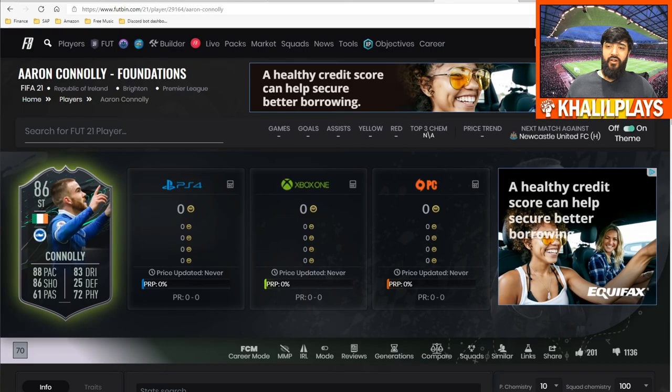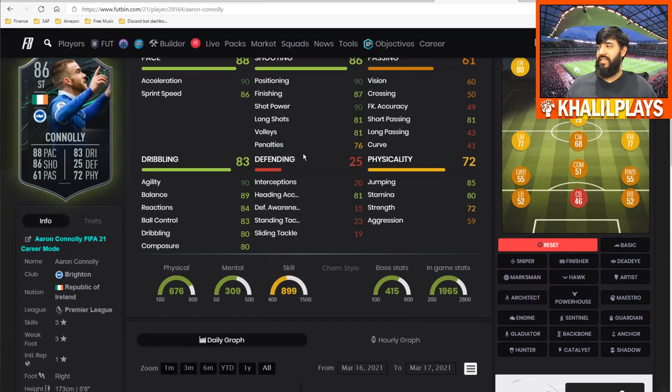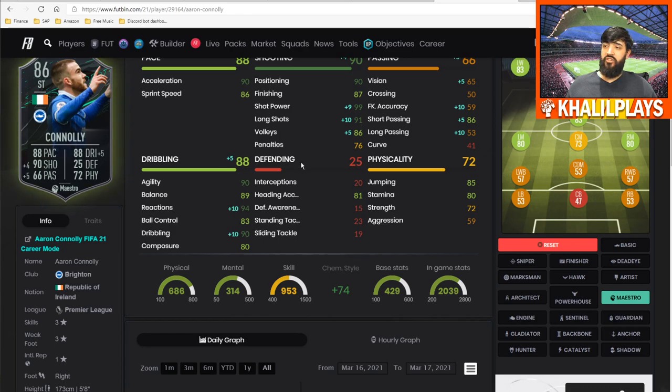Getting into the final Aaron Connolly summary. In terms of stats: positioning and finishing are pretty decent, shot power is good. However, the composure holds this card back a lot. His dribbling feels a little stiff too — I'm wondering if an Engine would be best, but actually his reactions need to be boosted, so maybe a Maestro is the way to go. Let me know what you guys think about the best chemistry style to improve this card, as I feel it does need a little bit of help.